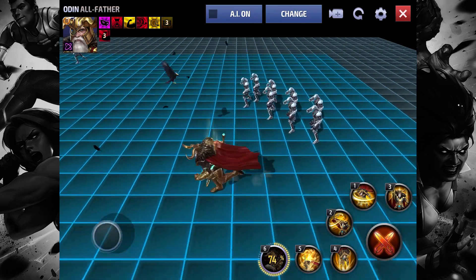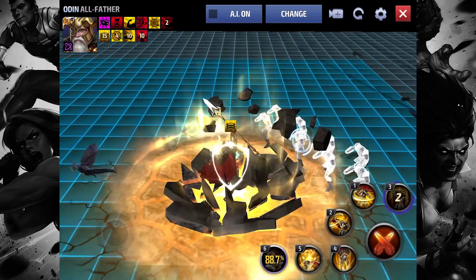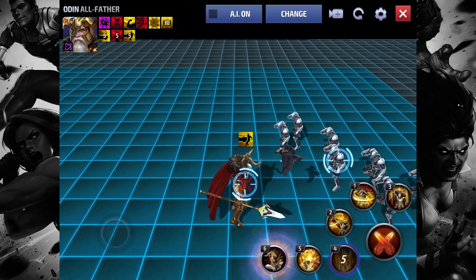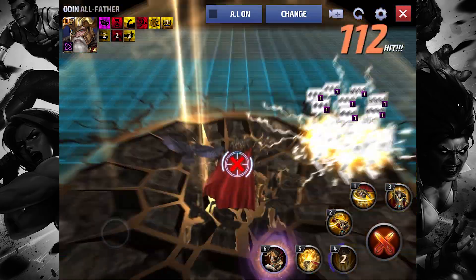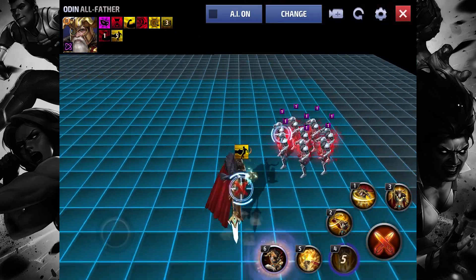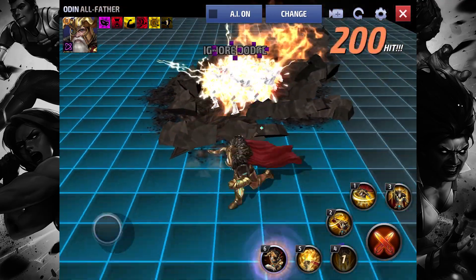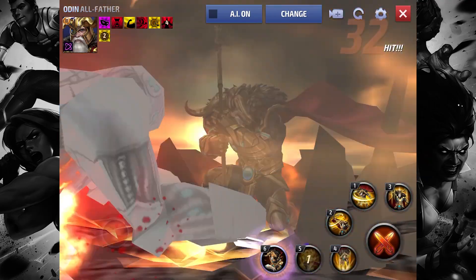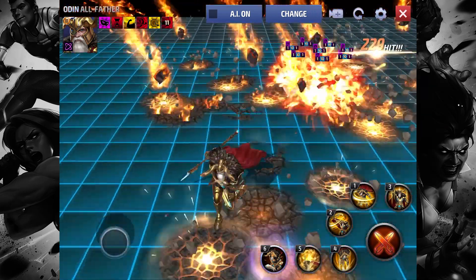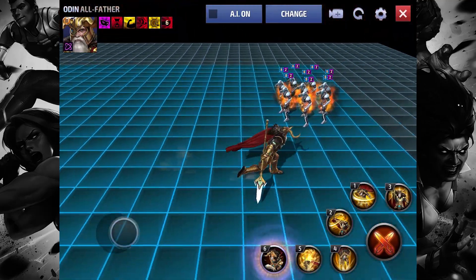The illusion is the raven — the bird! I was surprised at first, like what the hell is going on, where is the illusion? Now let's check out the fourth skill — he jumps and owns them.